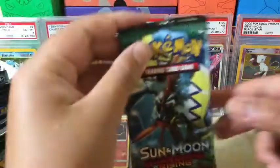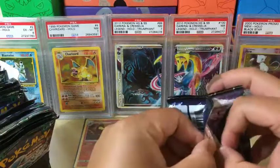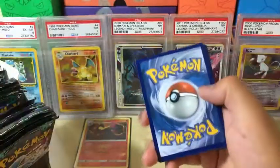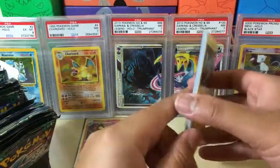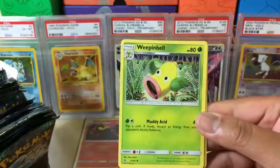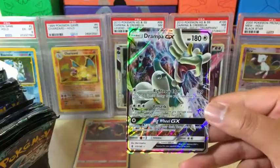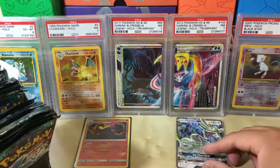I want to see a Secret Rare Aqua Patch and Tapu Lele too. White code card — that means we slow down. Geodude, Barbaracle, Rockruff, Clefairy, Vanillite, Lightning Energy, Altar of the Moon, Weepinbell, Gligar, Metang which is the reverse holo, and the rare in the pack is Drampa GX! Perfect, very nicely centered, gradable condition. So that's our first ultra rare.